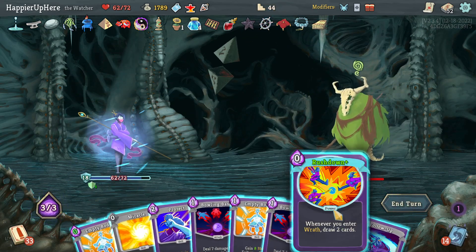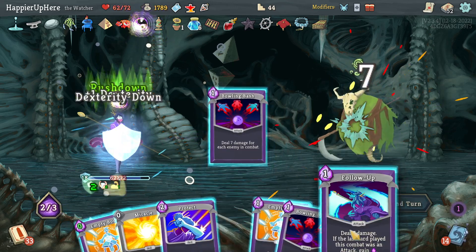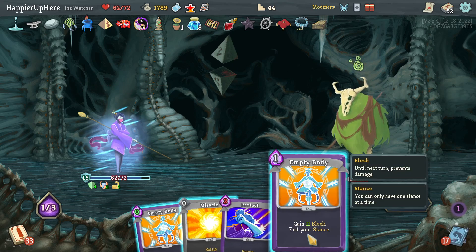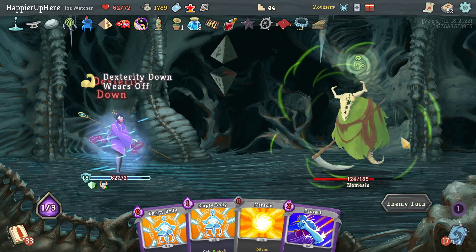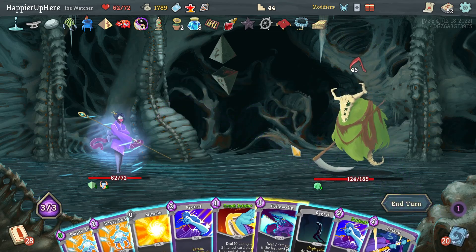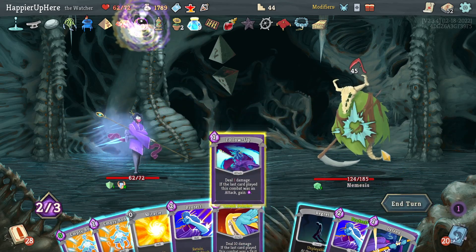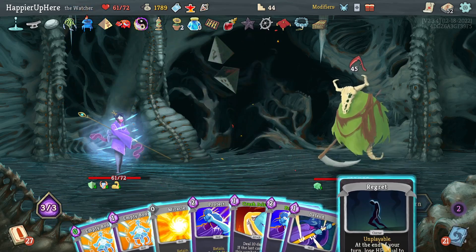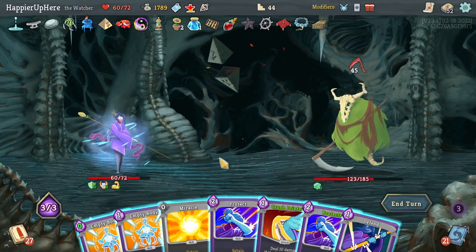Rush Down, Bowling Bash, Follow-Up, Bowling Bash again — that's it. I think my deck is lacking damage cards, that's a big problem. Free Follow-Up, get rid of the Regret and another Regret.